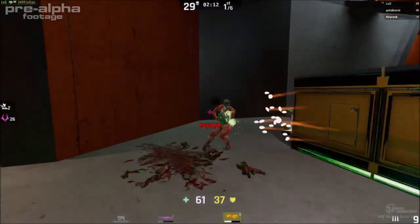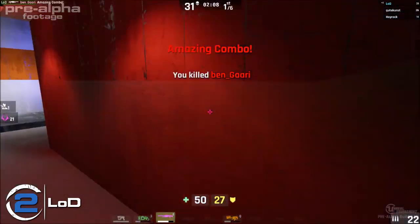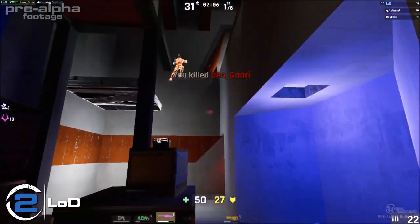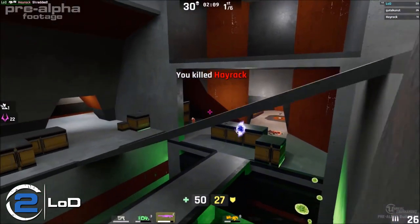Play number 2 this week comes in from LOD as he boot jumps across the map to get towards the 100 armor room. He lands a sublime long-range distance combo and then follows it up with a vertical combo as his opponent tries to leave the 100 armor room. Just superb.